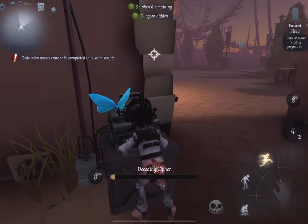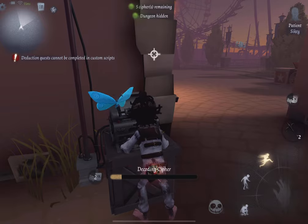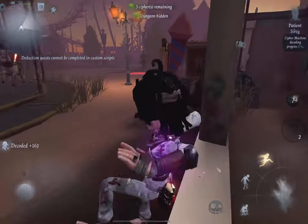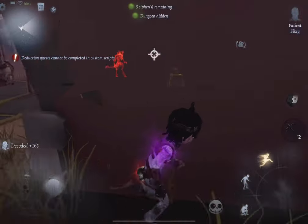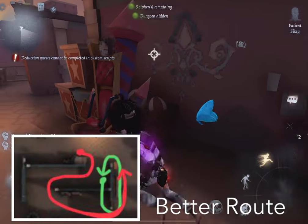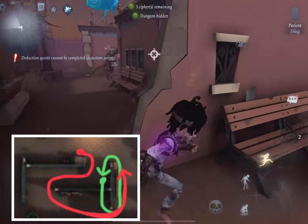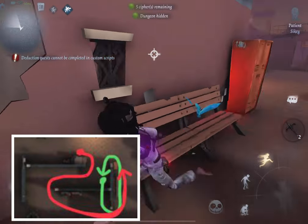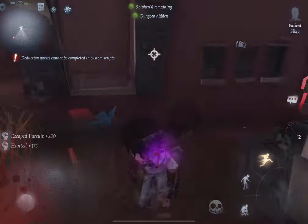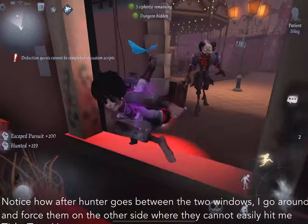So how do you use this area when the hunter goes between the two windows? The best thing to do is to usually just transition away. But if you absolutely have to use this area - meaning you can't just transition away without taking a basic hit - then you can just go around with the hunter. If you see the hunter going around, you should also go around. Don't try to camp the window, don't try to do anything fancy - just go around with them and reuse that same window, because now the hunter is still on the long side of the wall.